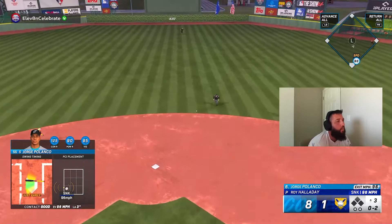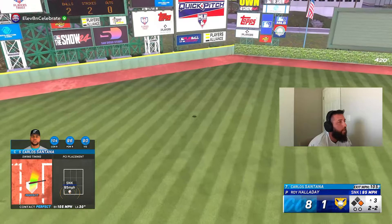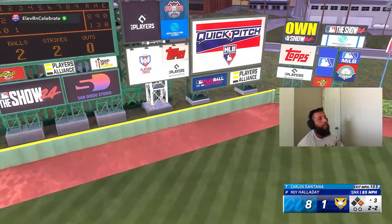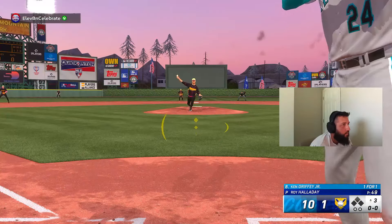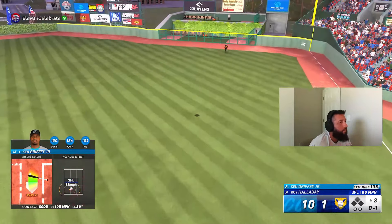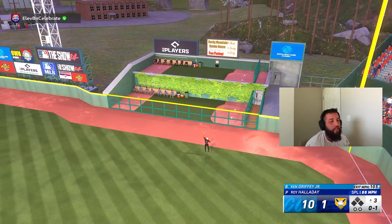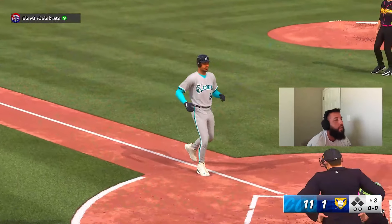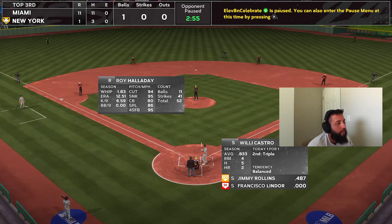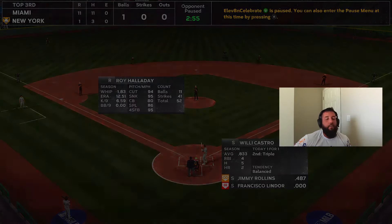Good swing, Polanco — yes sir! Gorgeous swing right there from Santana — ten-one lead, got the run back and more! Griffey in the splitter on the first pitch — we're a little early on timing but all over it down the middle, going a long way — he's out of here! We win this one 11-1.